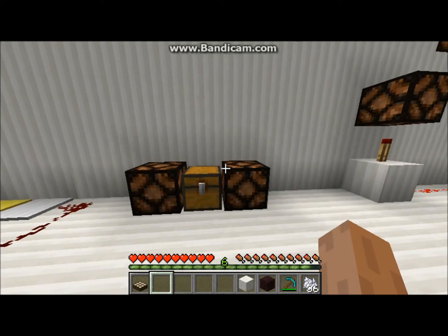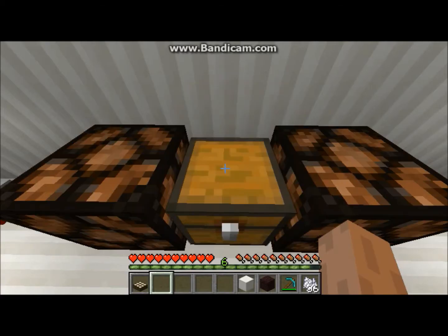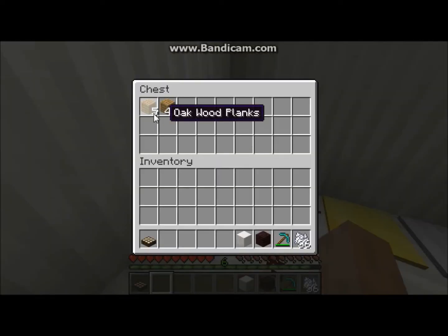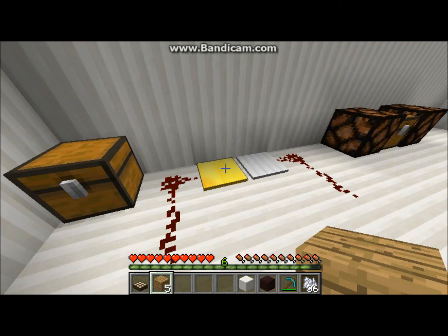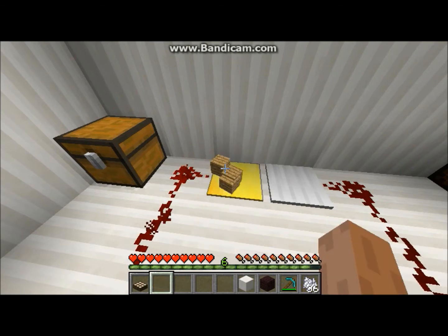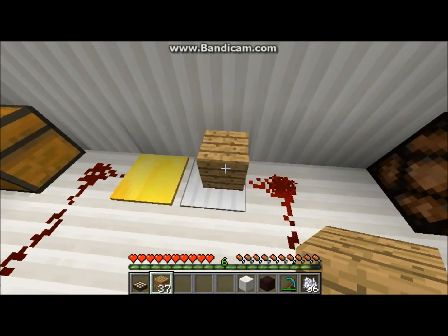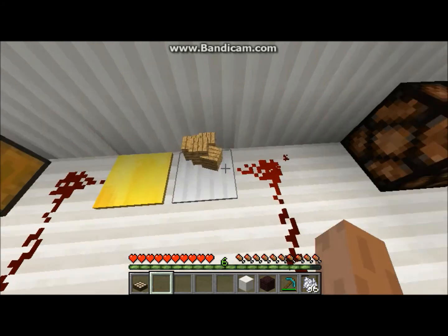Moving on, this is the trapped chest. When you open it — you can see — it gives off a redstone current, it turned on the lights. And then over here are the weighted pressure plates. You cannot turn them on by stepping on them — instead you have to place items. The lighter golden pressure plate takes one block of anything to get to the first redstone level. To get to the second level, the gold one needs five items, and the iron one needs 43 to make it to the second one.